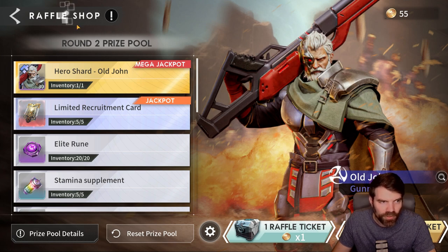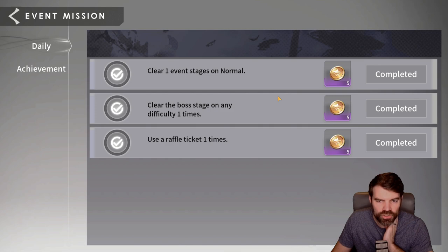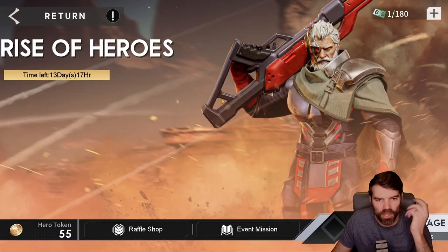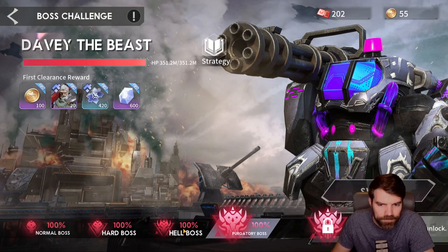Don't forget to do the daily achievements. Now I've seen some people say don't use your challenge tickets unless you can kill purgatory because you can wait till the end — but you do miss out on five of these every day if you do that. What you could do instead is sweep the hell boss one time a day, save the rest of the tickets, and then do the purgatory boss when your account is a little bit stronger. If you've just started, you may have trouble with the purgatory boss.